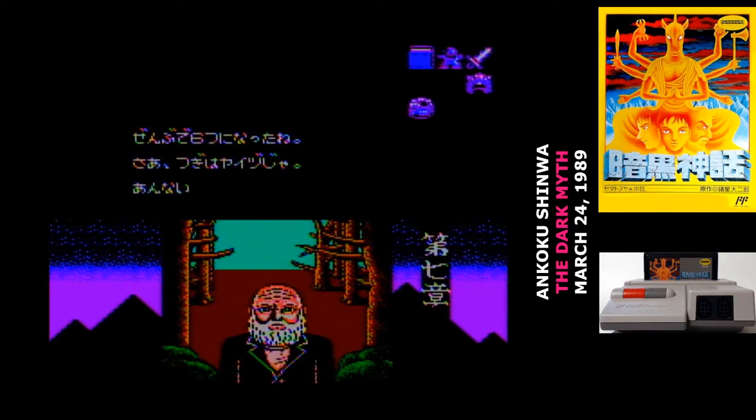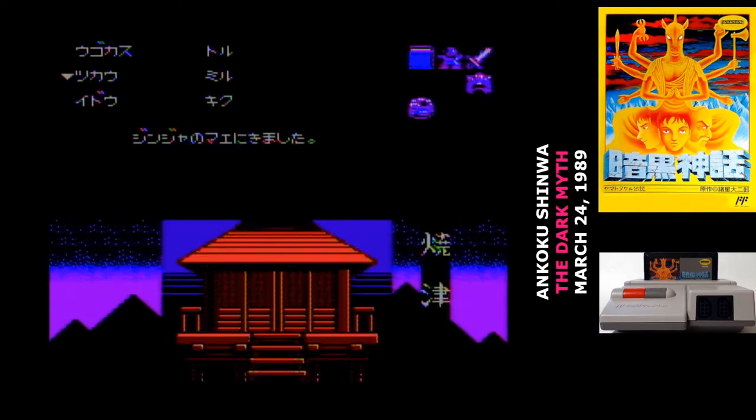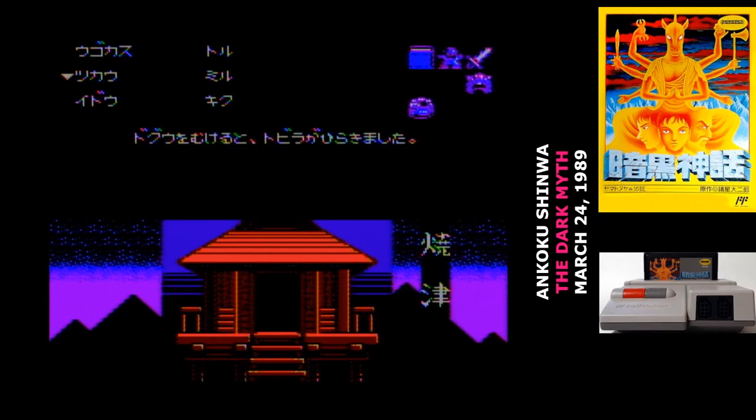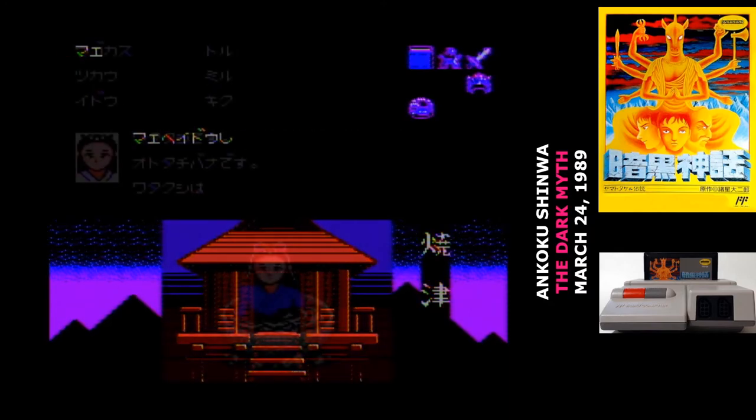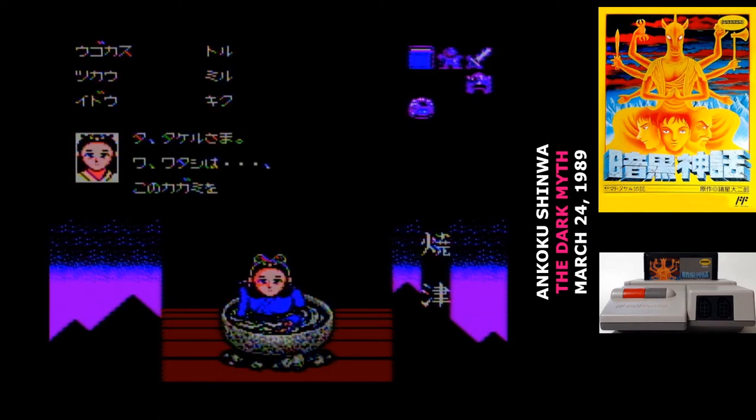I stopped at Chapter 7 because I needed to cook dinner, but you get a password after every chapter so you can pick up from there. I wanted to get to Chapter 7 because it has an infamous scene — you're talking to this woman from the ancient past who has slumbered inside a stone for hundreds of years, and then she literally falls apart on you.